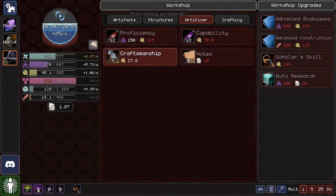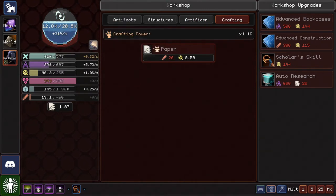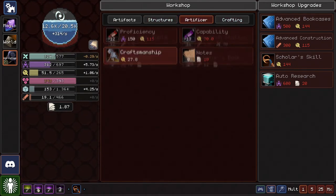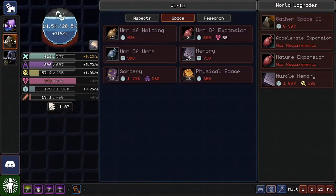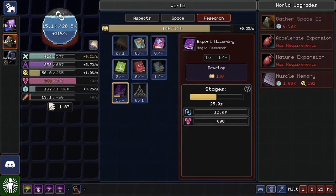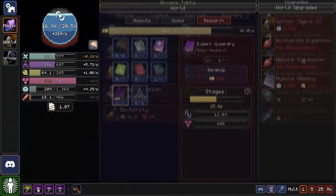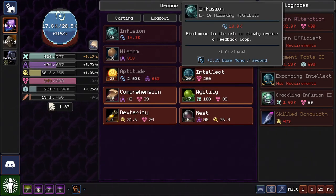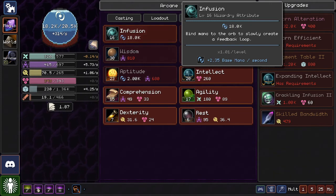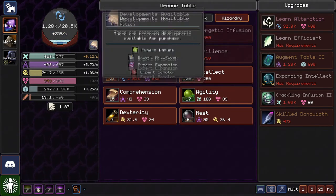Crafting — we need wood. Is there something for wood generation? I think there is. We'll get there eventually. In any case, I think for now we're just kind of chilling and grabbing resources, so I'll probably end the episode here. We'll see what we can get next time.